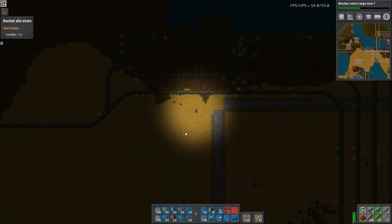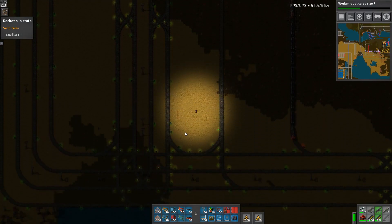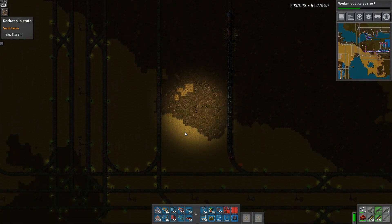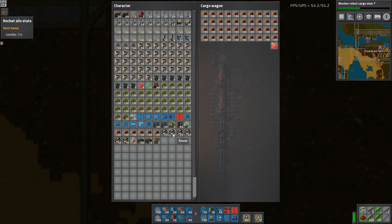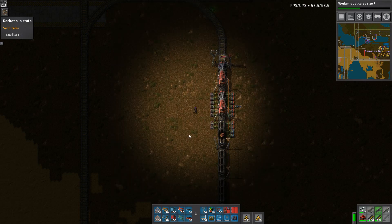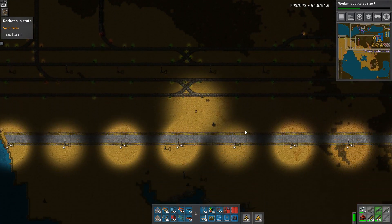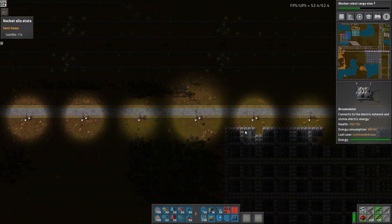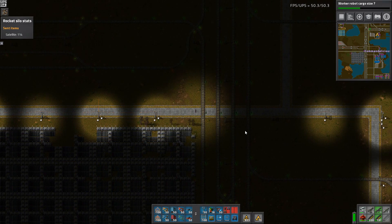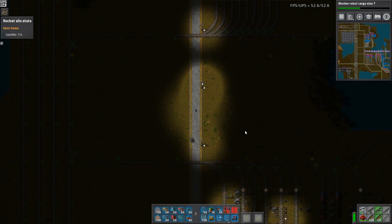I'll just get some boxes and stuff. I have to put in actual — oh god, what is happening? It's actually long enough, okay, never mind. Just goes to the trash bin. This gets a lot of boxes, and we just have to connect some trains.